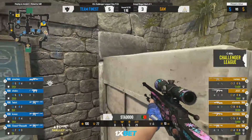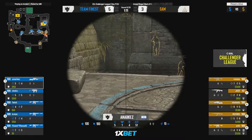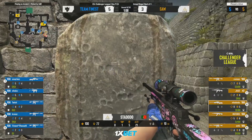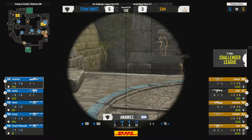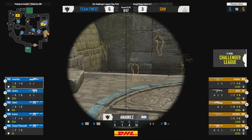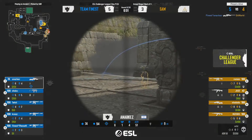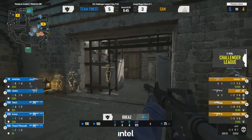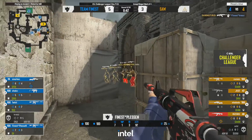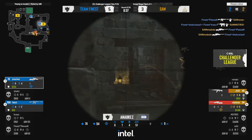sAw are coming back into this — they've finally woken up, been on a bit of a siesta for most of the game. Now at full power in terms of equipment, aside from maybe the M4A1. Flashes have gone over towards A. This is the sniper versus sniper 1v1 we want to see — anarkez has the default advantage just holding a static position, not having to peek unless he wants to.